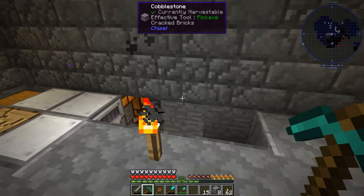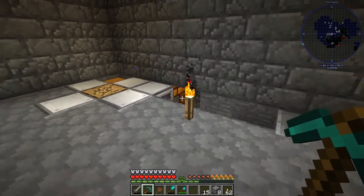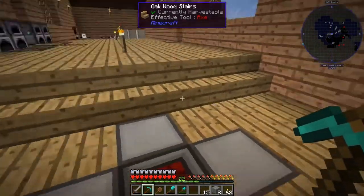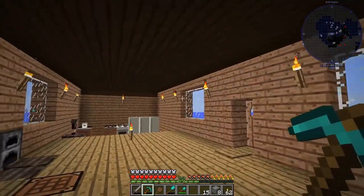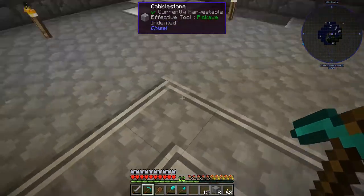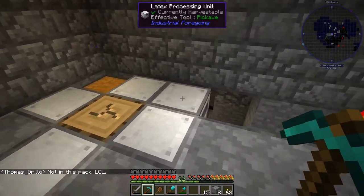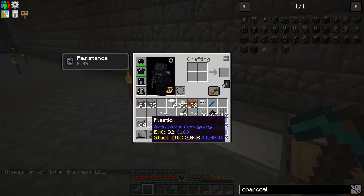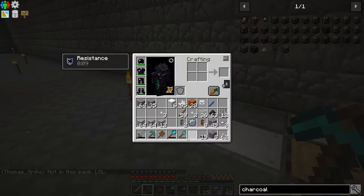Hello everybody, welcome back, this is Tinker77. We are back on Full Craft - this should be episode four. Last time we expanded out some of this into the big ship, and I was working on plastic. I got the plastic done and the machine's working out great. I've got a lot of plastic in my inventory so we have no problem with plastic.